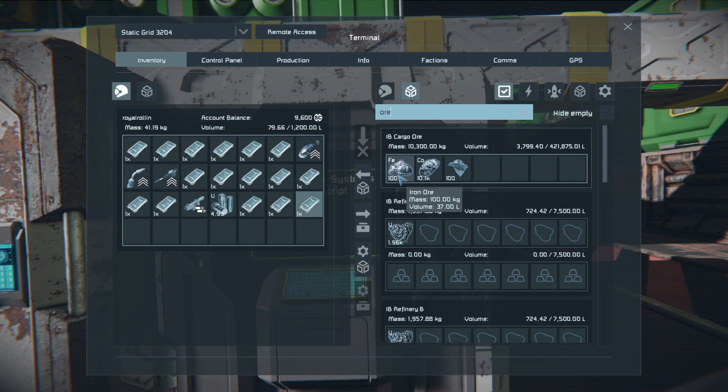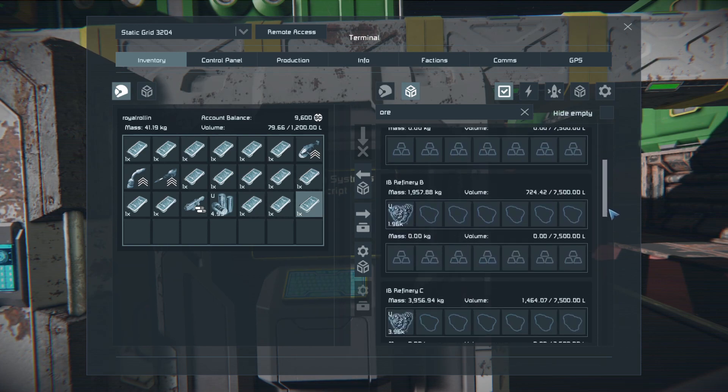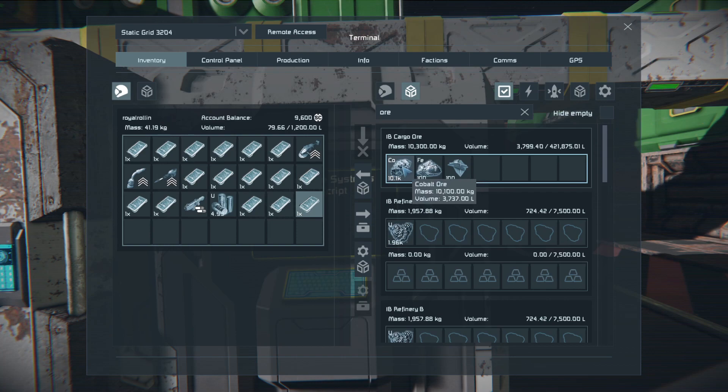Here we have our cargo container for ore. The refineries still have uranium inside from testing before the video. When you look at the cargo container, the refineries always pull the first type of ore in the container — in this case it's iron. If configured the other way, it would take only cobalt. At the moment I can't put them into the refineries because the sorters are turned off. I also notice I may not have scrap metal on the list.